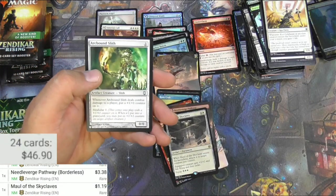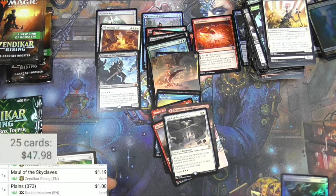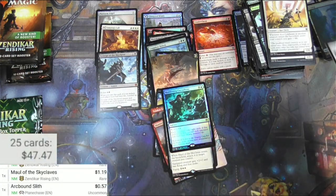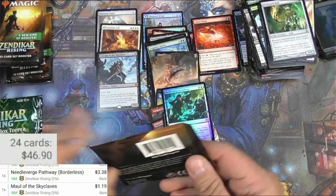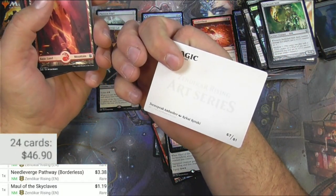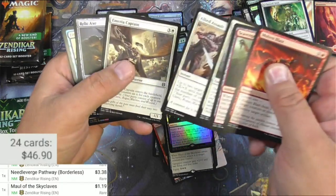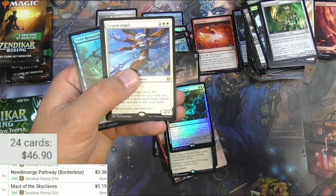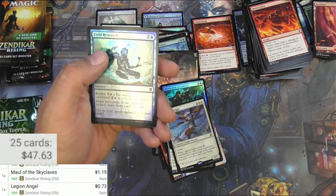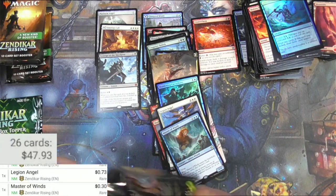Maddening Cacophony in foil - can't even see it, I don't think. That's one that's going to be a lot - it is not a Double Masters land. And an Arcbound Slith, nothing too crazy there. Some kind of goblin - Teeterpeak Ambusher. Oblivion - that looked like the same card twice in a row. Legion Angel. Master of Winds. Nope, nothing big there - I don't know about this box, it's not coming through for me yet, got half of it to go.